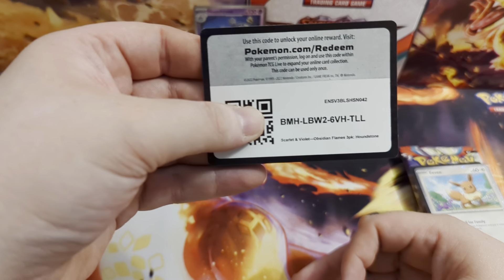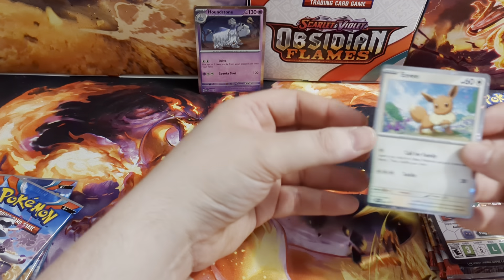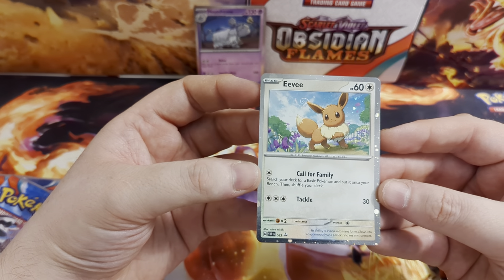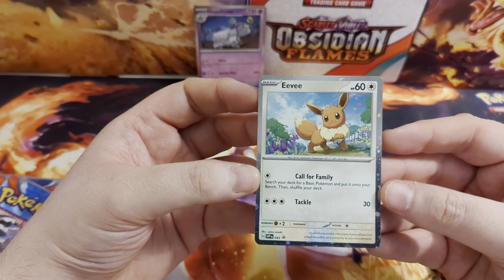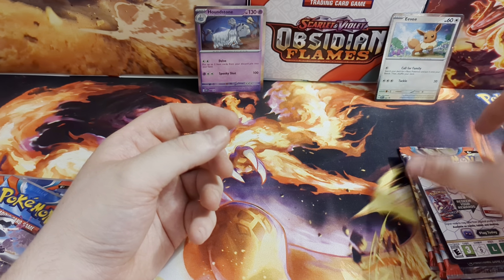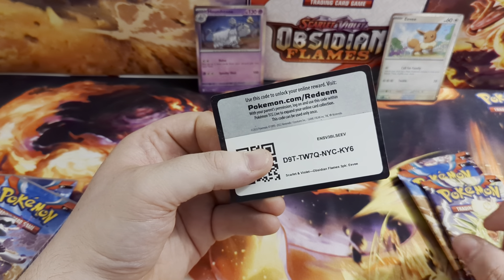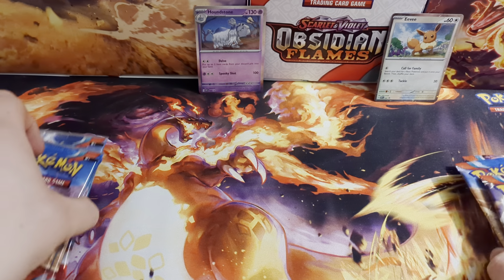We've then got the Co card for him - that'll give you that Houndstone in the game, I believe. The other one is Eevee. So here's that Eevee promo. Oh, and look - Eevee's got a nice little swirl design here. That's cool. Everyone loves an Eevee. So this will probably be a very popular three pack, that one. Pop that the other side of the Obsidian Flames. And then we've got another Co card, of course - there's the Co card for Eevee. So I'm not going to be claiming those, so guys do get your fill on them.